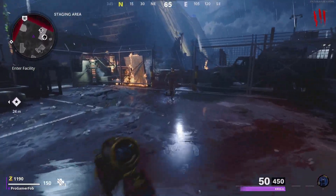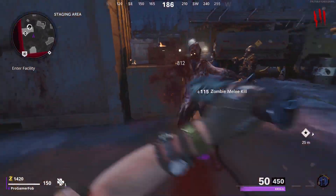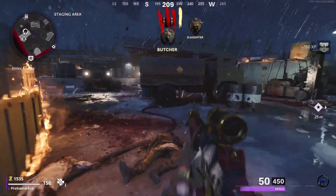Before we start this glitch, you guys want to make sure your Ether Shroud is at least Tier 3. If it's anything below that, it's not going to work. So whenever you guys have your Ether Shroud at Tier 3, go ahead and load up into Forsaken.